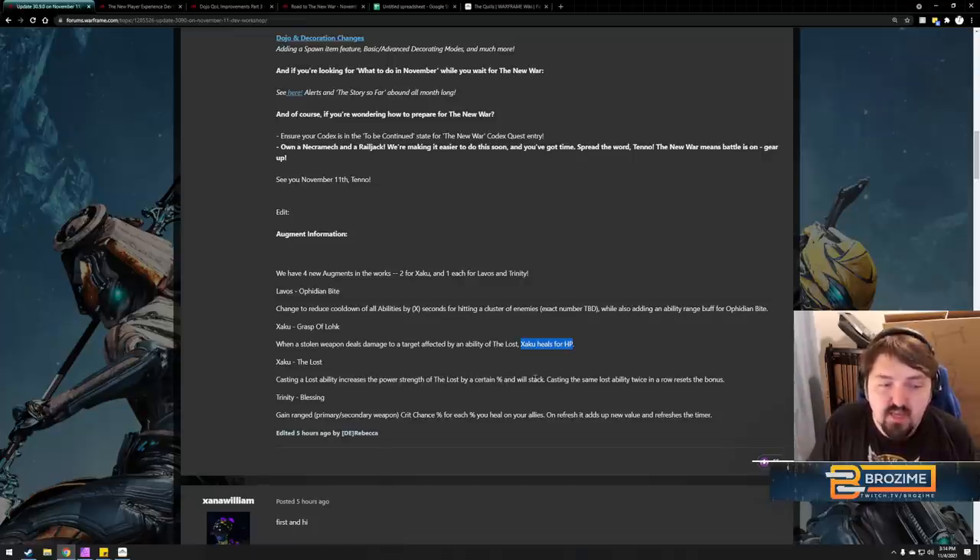There's some consideration for the Lost augment if the percent were very high and not modified by strength — like if it increased power strength by 100% — you could suddenly not need to build a lot of power strength for a full armor strip. I really doubt that's the case though. There is only one good Lost ability, so you'd have to cast a bad one first, making it restrictive and annoying. Trinity's Blessing: gain ranged primary/secondary weapon crit chance for each percent you heal on allies.